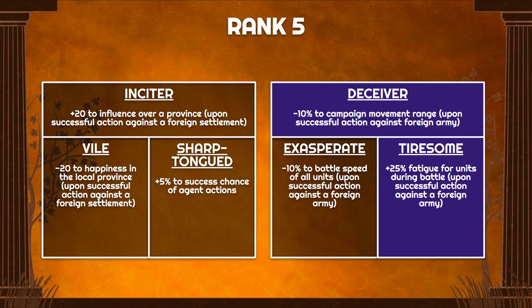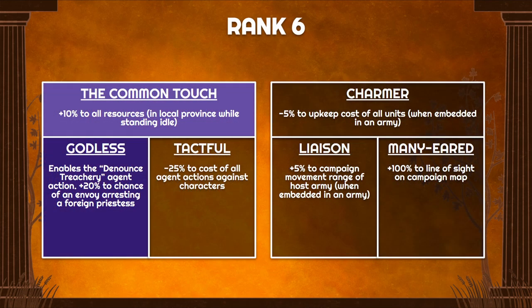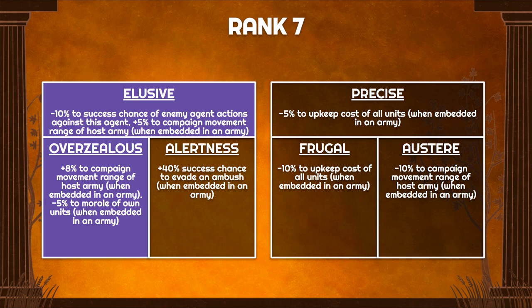At rank 5, Deceiver reduces movement for enemy armies by 10%, and Tiresome introduces fatigue. Increasing fatigue gain is a lot more important than just reducing battle speed, because fatigue also reduces melee attack, melee defense, and morale as the enemy becomes tired. At rank 6, The Common Touch is useless for this build but you get Denounce Treachery again, and most importantly 20% additional chance to arrest enemy priestesses. At rank 7, Elusive protects you from enemy actions.